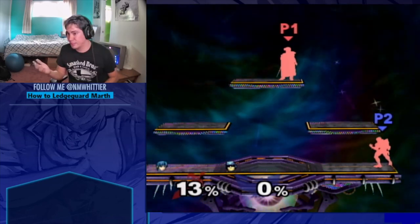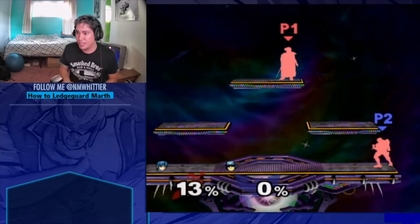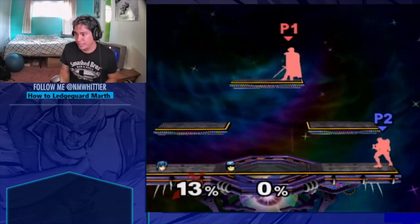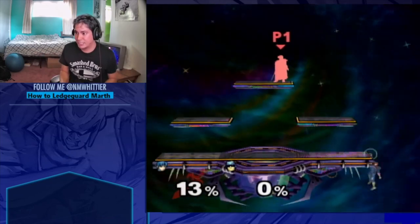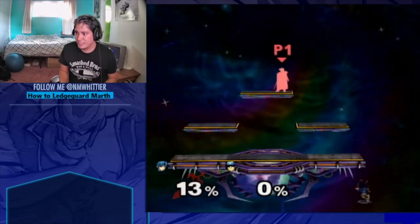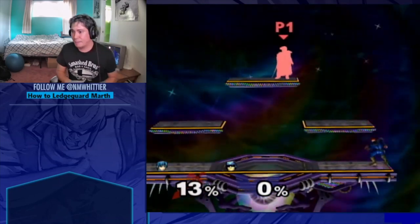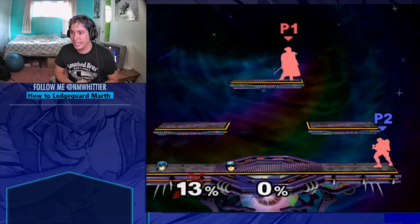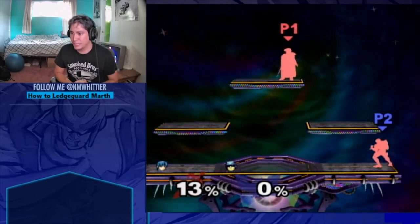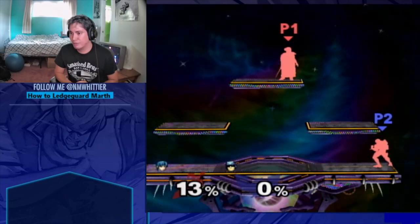Different characters have different invincible stalls, so use whichever ones are available to your character. For Falcon, you have fastfall from ledge double jump, and you have hackstash. You can practice these in Uncle Punch or the 20XX hackpack. In 20XX 3.02, you can use the invincibility color overlay. On 4.07, use the frame counter. You need to drop from the ledge on the first frame for either stall.